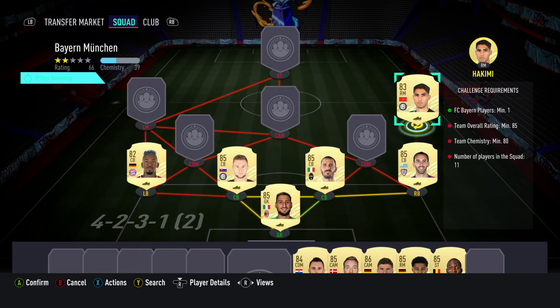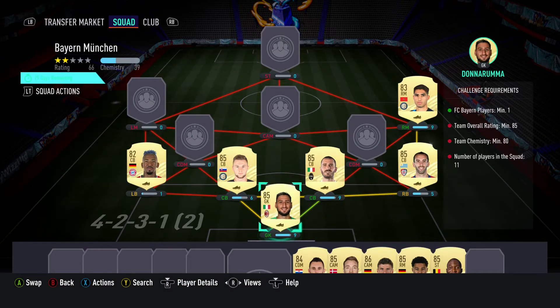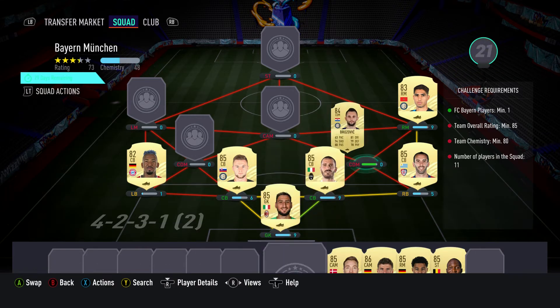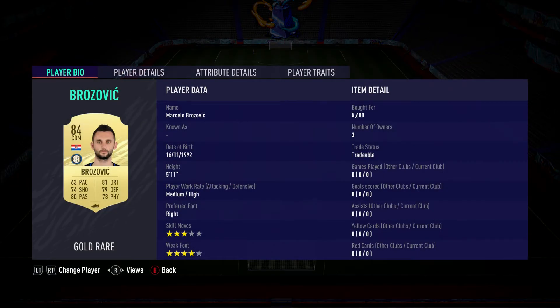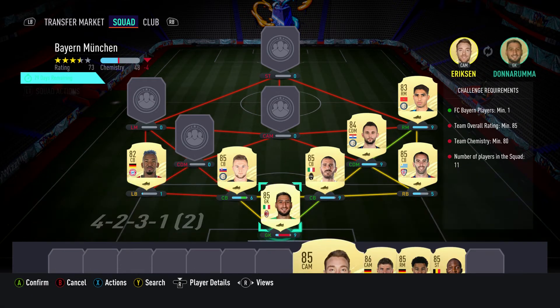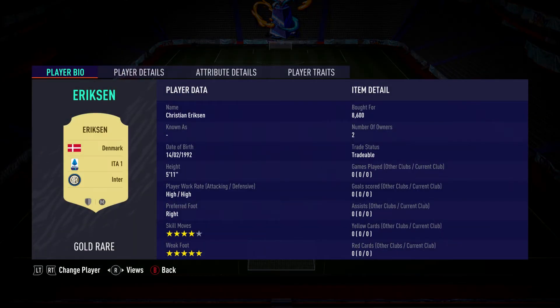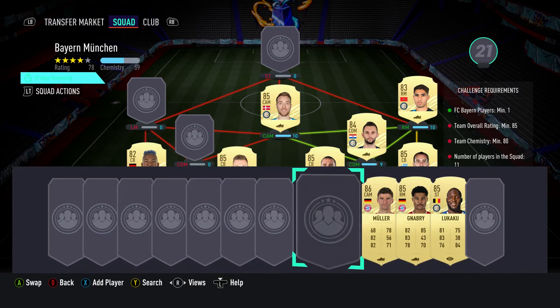The right midfielder is Achraf Hakimi, 2,600 is what I paid for him. Plays for Inter in the Italian first league and is Moroccan. The CDM on the right is Marcelo Brozovic, pulled for 5,600. Plays for Inter, Italian first league and is Croatian. The CAM is Christian Eriksen, pulled for 8,600. Plays for Inter, Italian first league and is from Denmark.